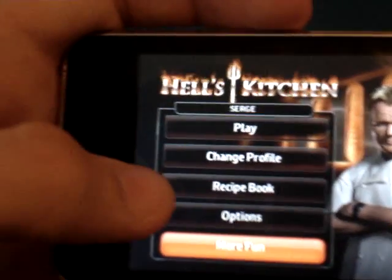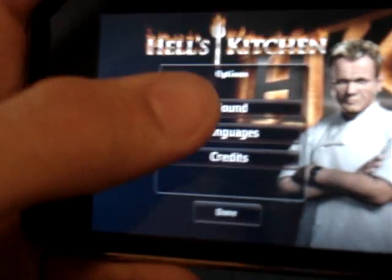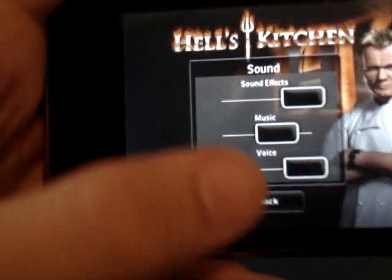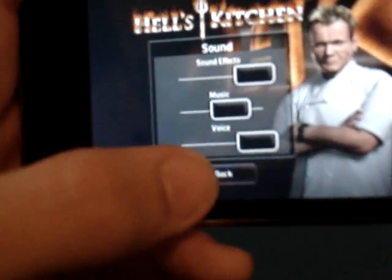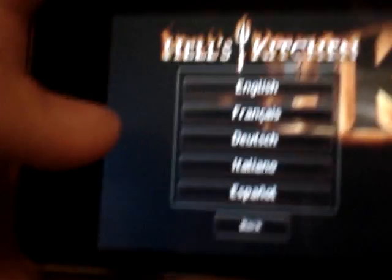So we're gonna click — let's go to options. Sounds, you know, how you want your sound effects and stuff. Let's go back. We have languages.